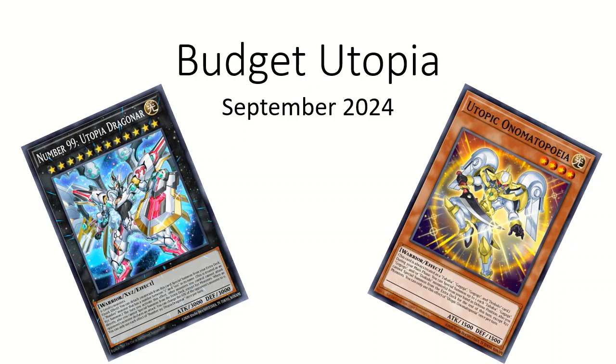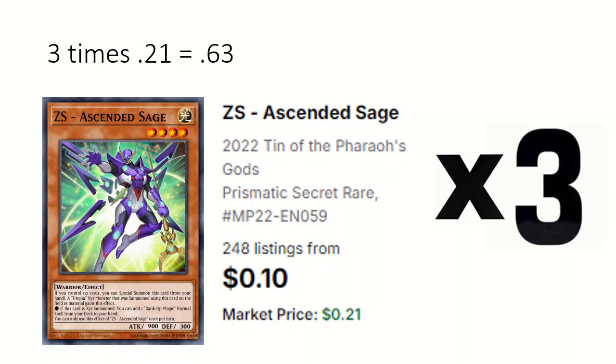Utopia is a deck that exceeds summons a lot and can usually end on a couple negates for the opponent. First up is 3 ZS Ascended Sage, which can be special summoned if you control no cards, and if used for a Utopia you can add a Rank-Up Magic normal spell from deck.